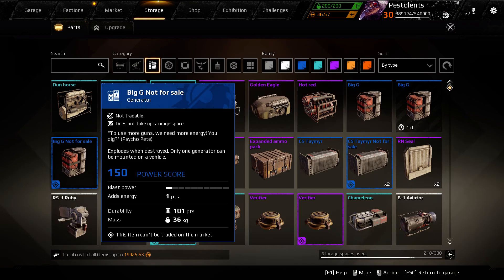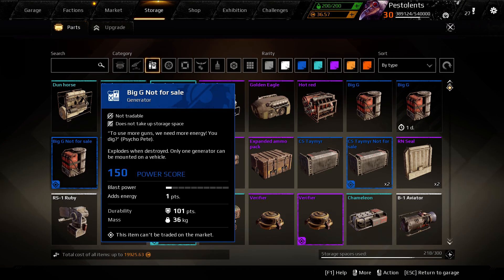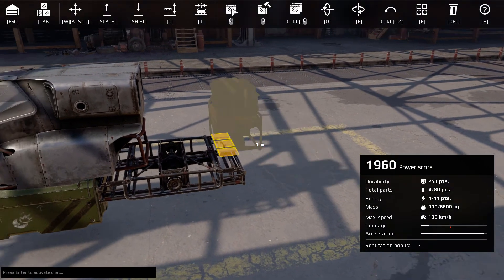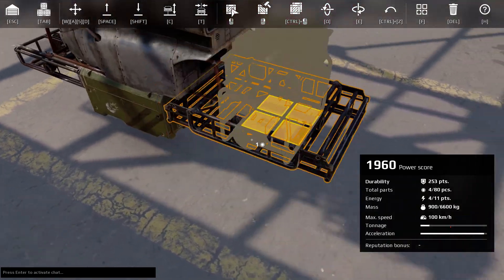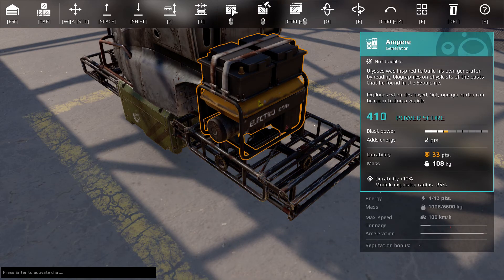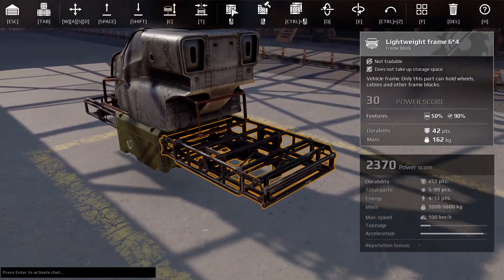Let's play with that a little bit. We have the 150-point Big G for plus one energy, and the 400-point Ampere for plus two. Unfortunately, both of those things explode whenever you hit them.